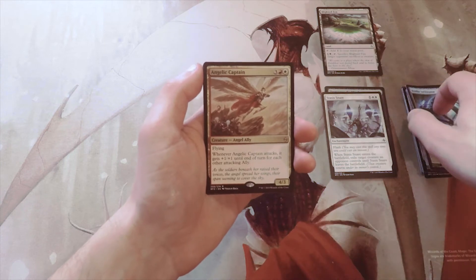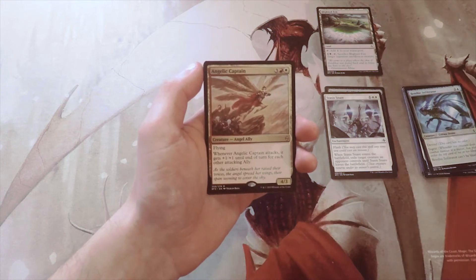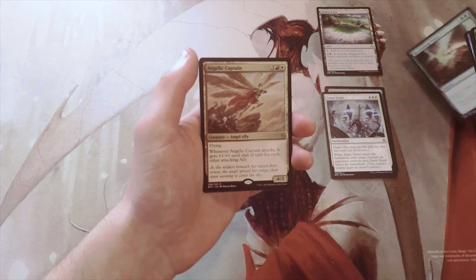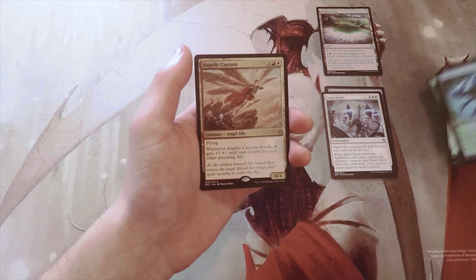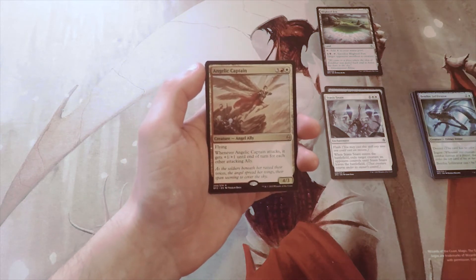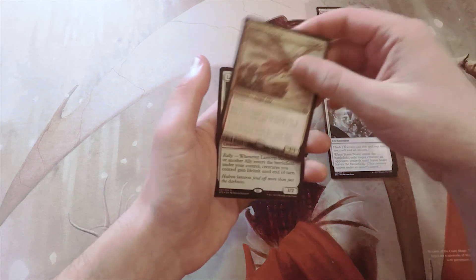A lot of people either went into the Eldrazi camp or the ally camp in draft. Some people also ended up in vampires, though I might be incorrect on that. But allies was definitely one of the best draft archetypes in this format — a great card.